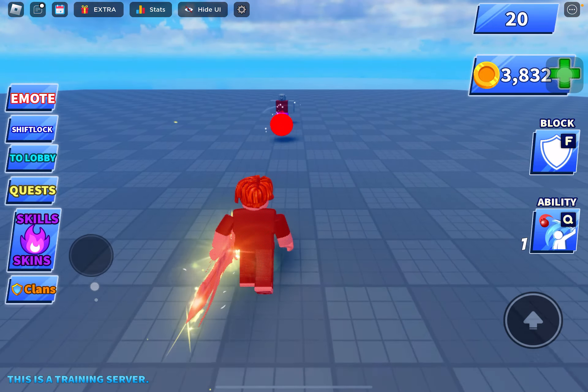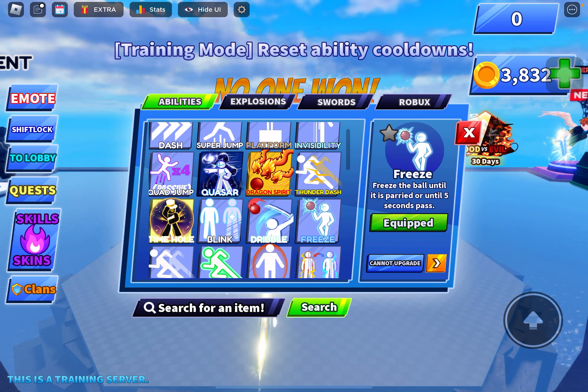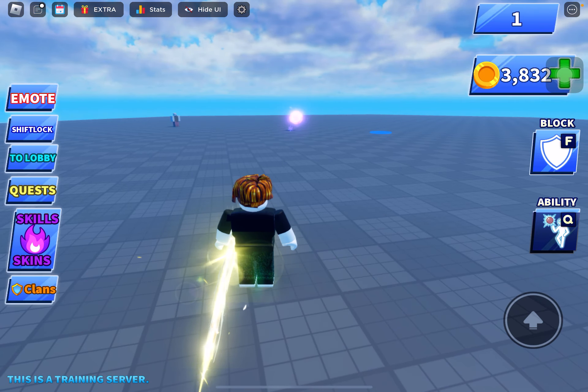Affinity ability. Freeze ability — that's my cousin's favorite ability. It just freezes the ball and it makes the ball go faster to the person.